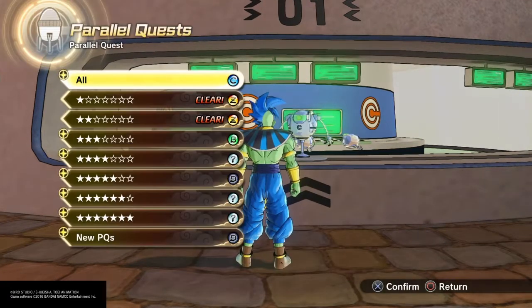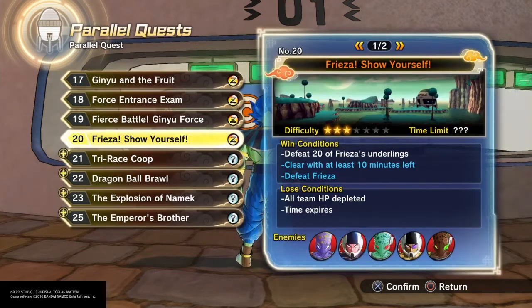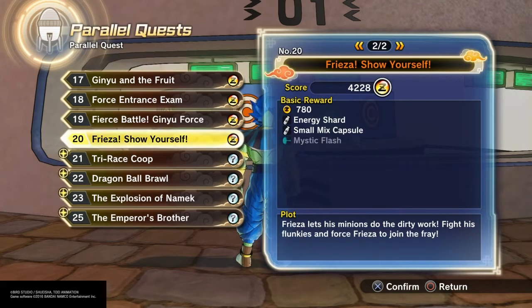When I do these missions, I always go alone — you're always going to see that in these videos. Keep in mind you might want to take some people with you. Parallel Quest number 20: defeat 20 of Frieza's underlings, clear with at least 10 minutes left, and you've got the ultimate finish. Our reward is going to be Mystic Flash. This is a move you may want to get — it is a little bit trickier to use, but it can be very helpful for you.